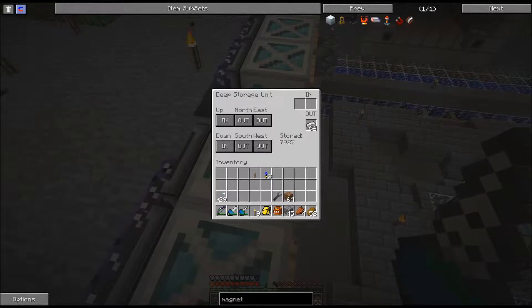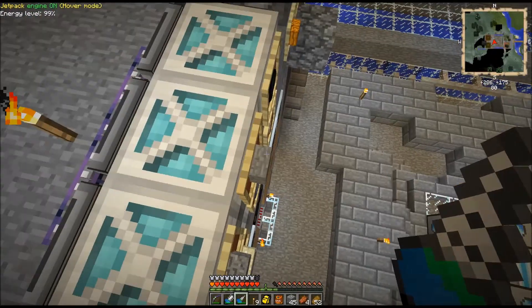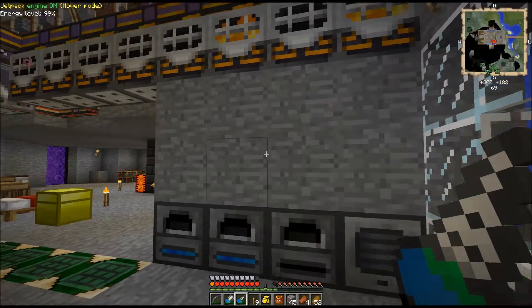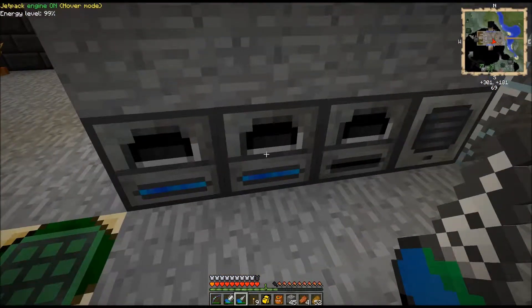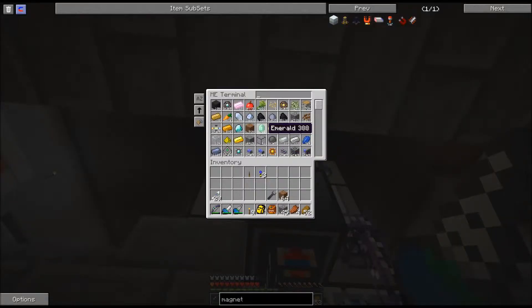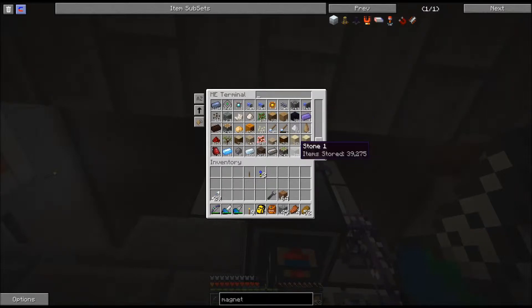There's about 8,000 iron and 4,000 gravel, so I went ahead and put stone and charcoal in as well, because I hooked up machines to produce those. This one's doing stone and this one's doing charcoal — it's got 29,000 charcoal and 39,000 stone. Oh my goodness!